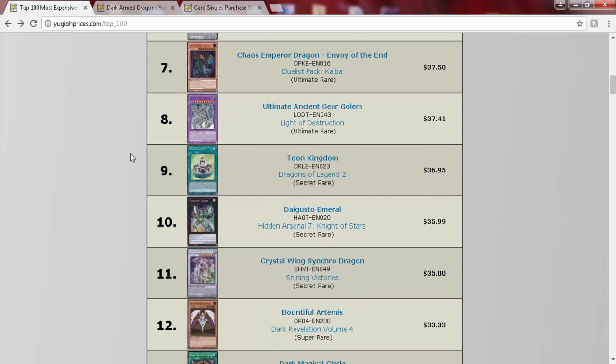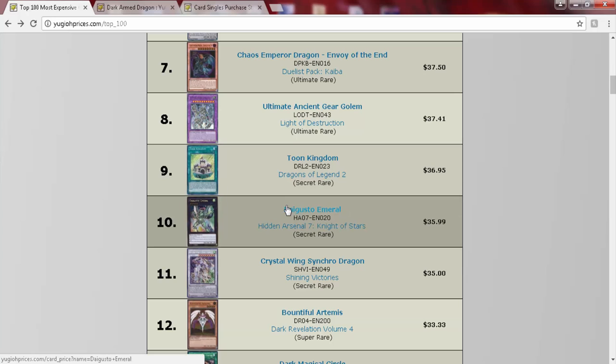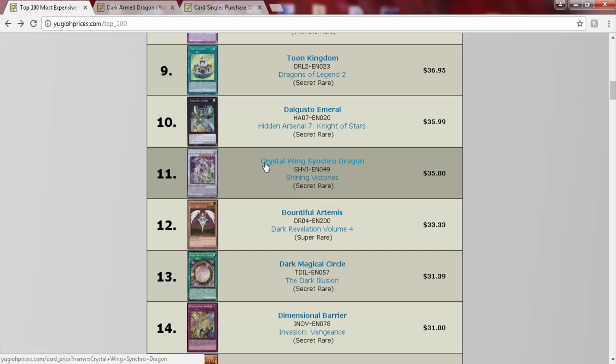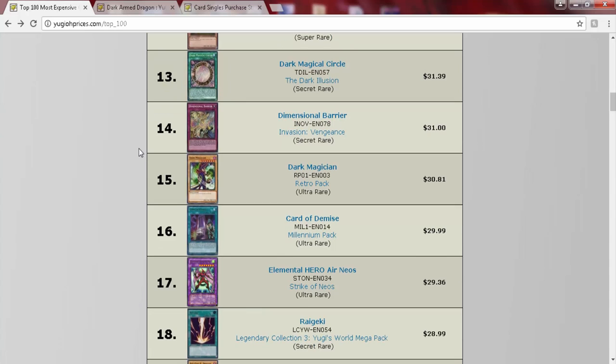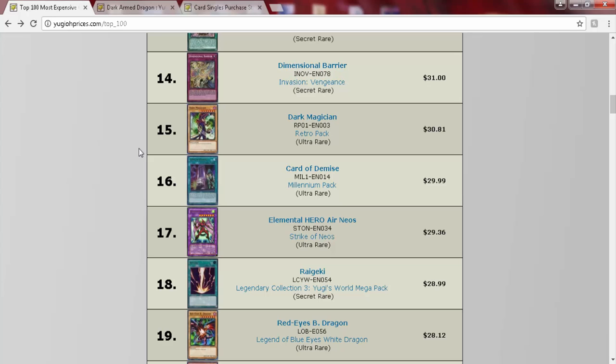Digest the Emerald's at 35 - you can get the Gold Rare and Prismatic Rare for 25 to 30 bucks. Crystal Wing Synchro Dragon is still holding 35 dollars, which is a mystery to me because it's confirmed getting a reprint. Dimensional Barrier is at 31 - a high fall from grace. It's going to be completely obsolete in link format since it can't stop links.